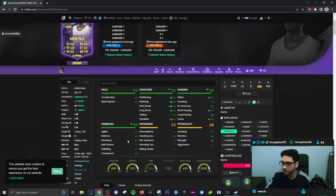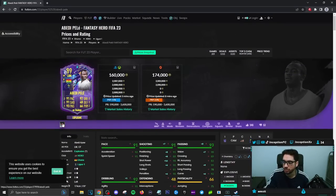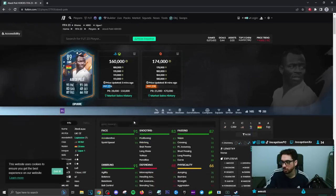Passing will be good. Dribbling we're going to experiment with because he's 5'9" at an average body type, so we have to see what that's going to be like in game. He's got 84 heading accuracy, stamina at an 86. So it kind of just suggests that you're going to use him mainly playing through that middle position.